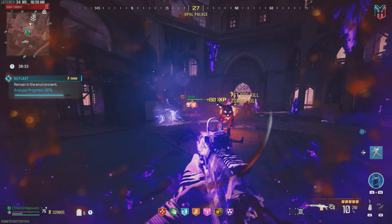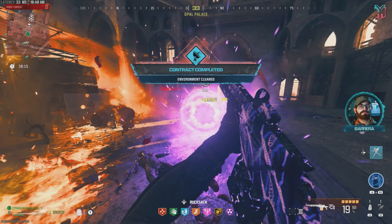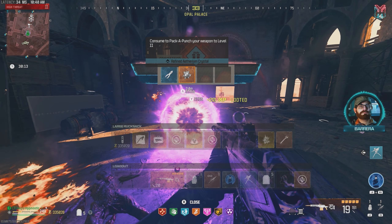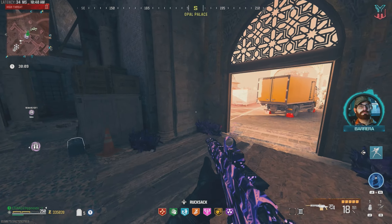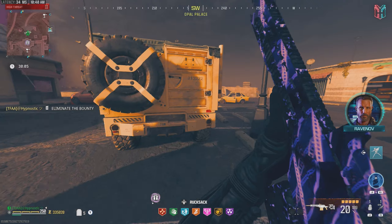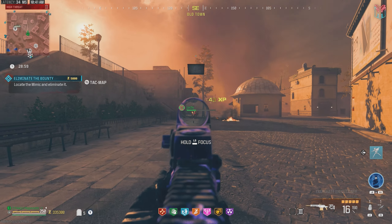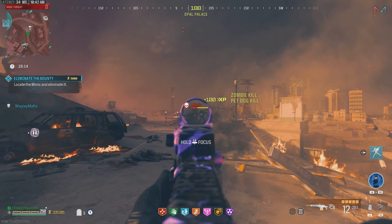Got this Disciple here too — first one for this contract, he's almost dead. And there we go, contract complete. Refined Ethereum crystal — thank you very much. We've been having some great loot today. Let's go for that bounty contract back there.